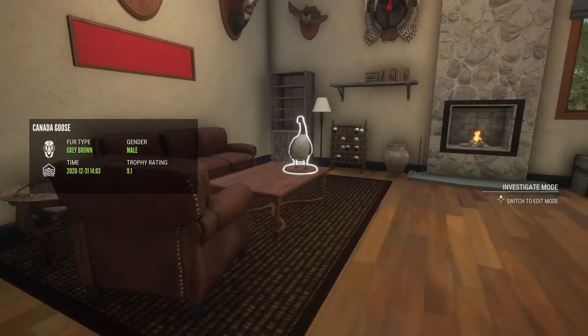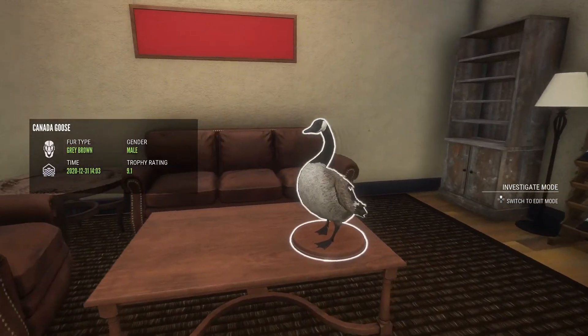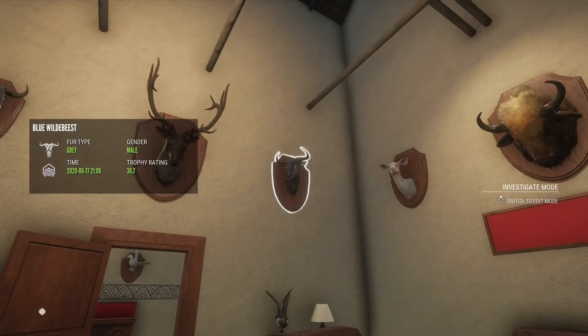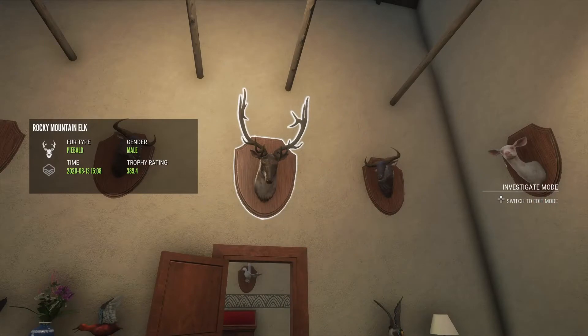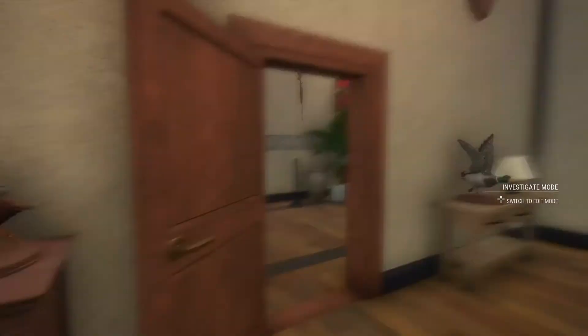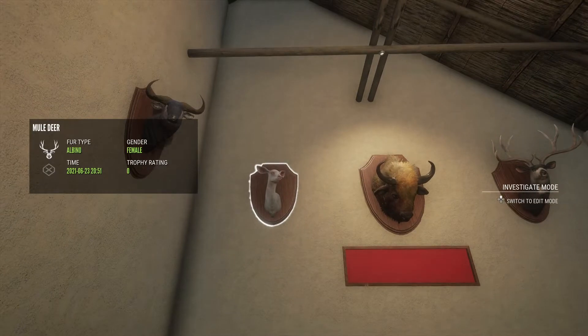Coming to this room, I think this is a max score, but if not it was a 9.1. Look here - we have a diamond wildebeest with a piebald Rocky Mountain elk, another diamond wildebeest, another diamond cinnamon teal, another diamond harlequin, another diamond mallard, and my only albino mule deer. That's another trophy I want to get in the future - an albino male mule deer, so hopefully we can get one of those.